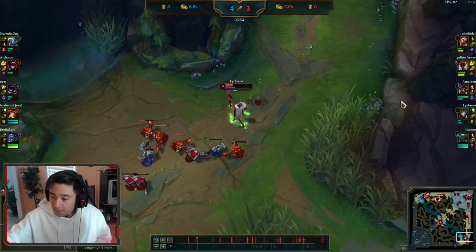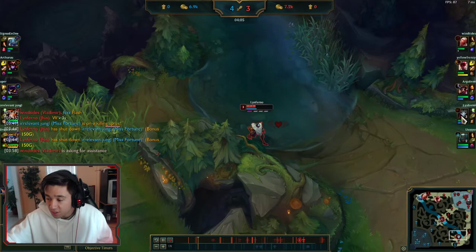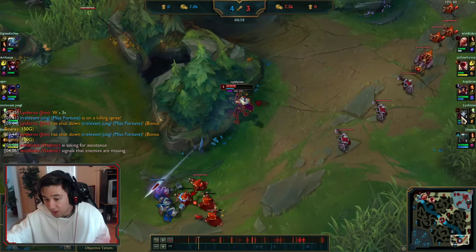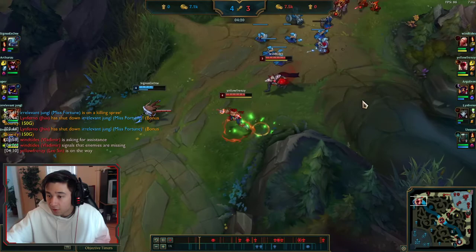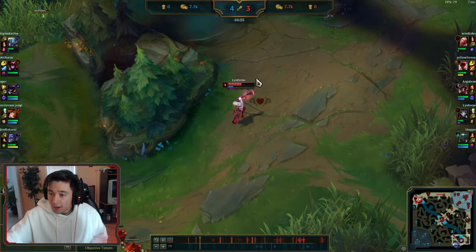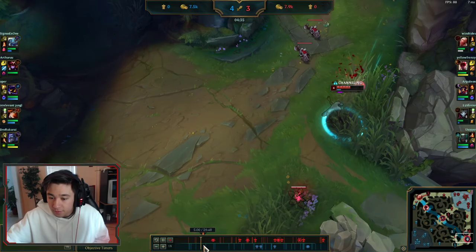Here we're just pushing up. We saw the Shyvana top lane so we don't need to worry about her, but Veigar is missing so I need to ward. Normally I'd go back, but the wave isn't pushed to an optimal position. When you're going back, you want to push the wave up to the tower so the entire wave dies to the tower and your opponents can't get that gold. It's a little unoptimal here — we go back anyway.